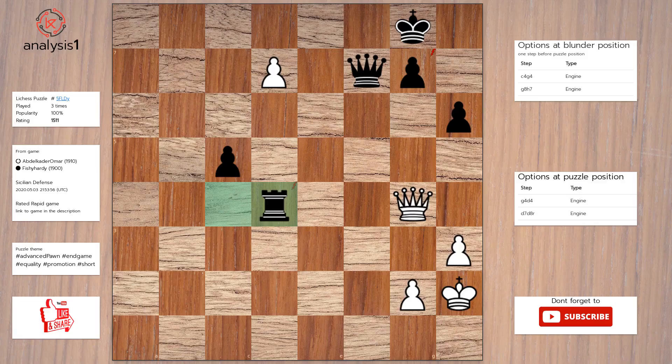Another puzzle. Let us look at threats in puzzle position: queen takes pawn check, queen takes rook.